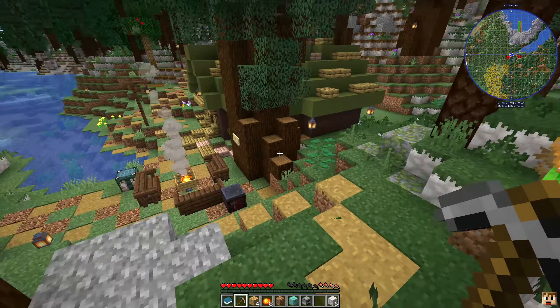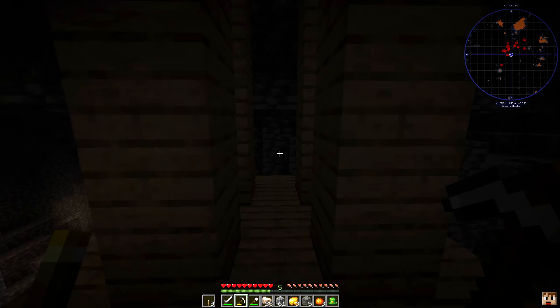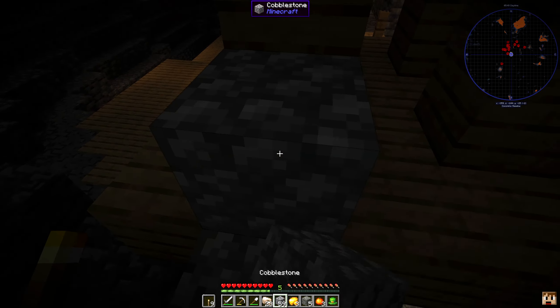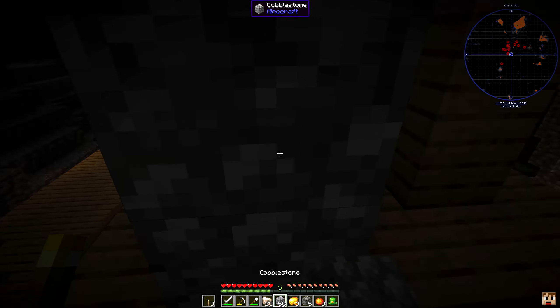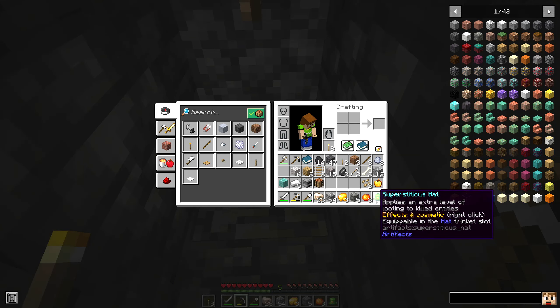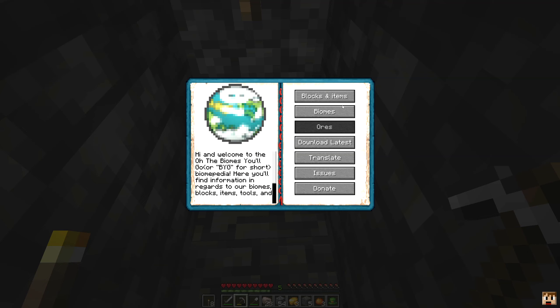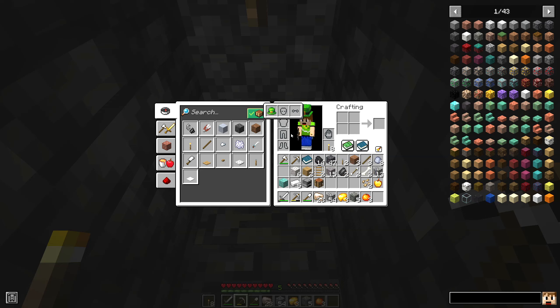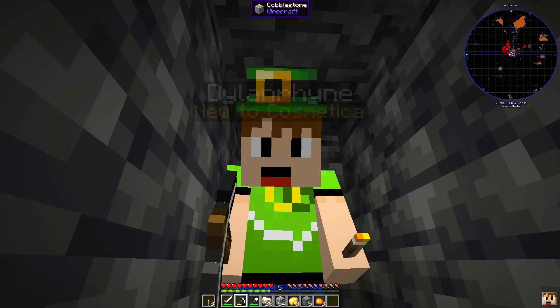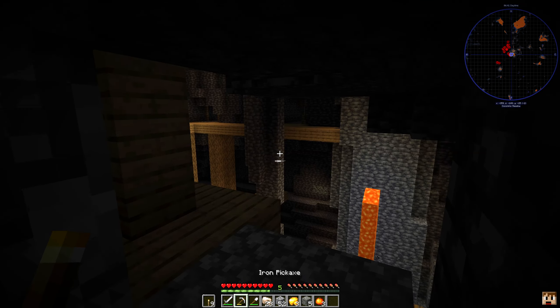I am exploring here a little bit and I found this hat so I want to check it out and see what it does. Let me get to a safe location and box myself in. It says: apply an extra level of looting to killed enemies — effects and cosmetic, right-click effects only, equippable in the hat trinket slot. Let's see what we've got — sort by name. I can just shift-click it in there. That is hilarious — check that out, that's so cool. We got a hat and it gives us some effects too, which is really nice.